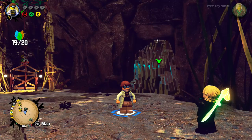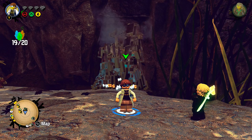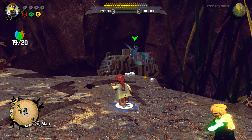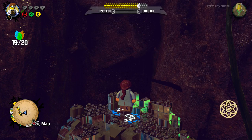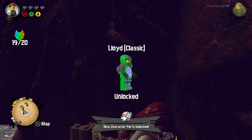We are in the Dark Ravine. There's a silver wall that needs a bomb from the Bat Nerd to blow it up, and there is a character unlock behind it for Lloyd Classic. Yeah, we got the Lloyd Classic character.